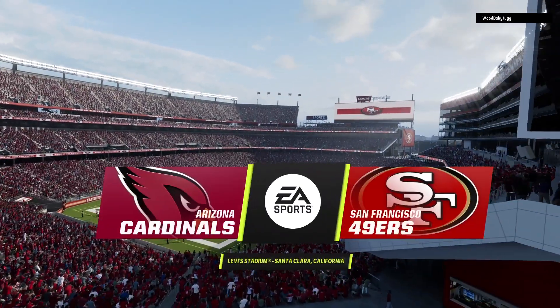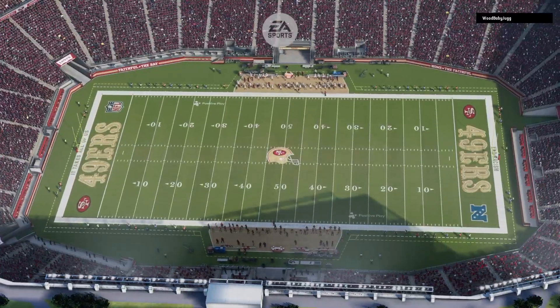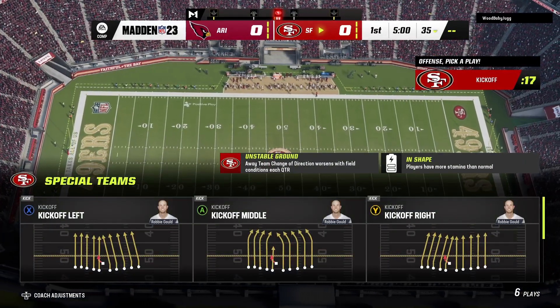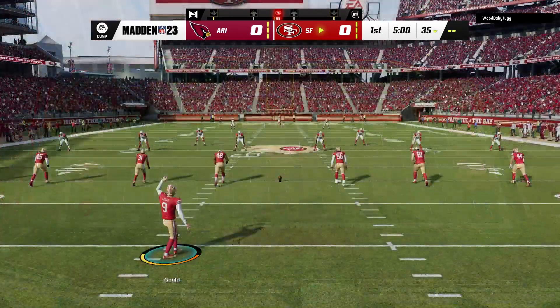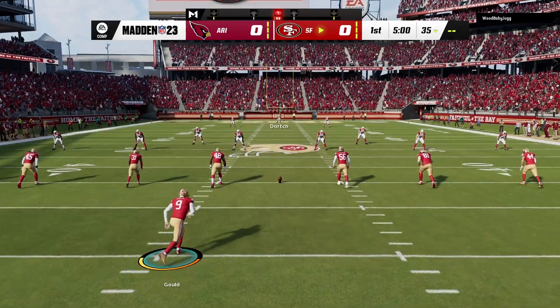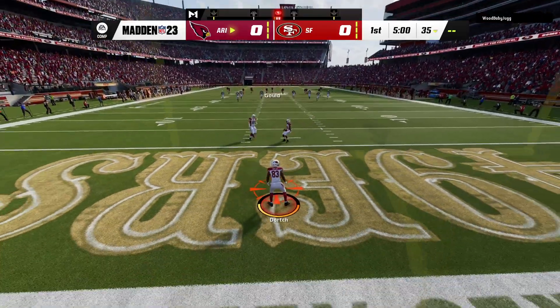We are in Silicon Valley at Levi's Stadium in Santa Clara. Today, we've got a good NFC matchup on tap between the Arizona Cardinals and the San Francisco 49ers. Robbie Gold's got it on the tee. He kicks it off, and here we go from Levi's Stadium.